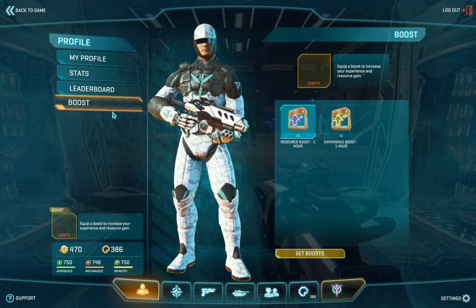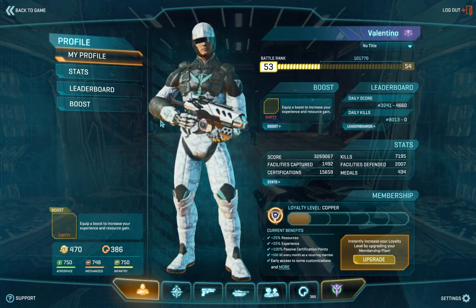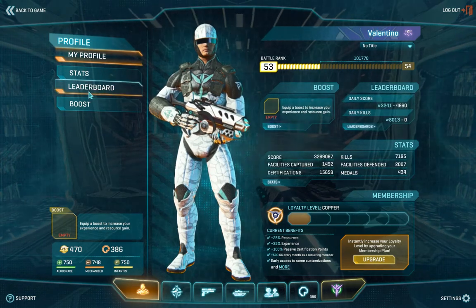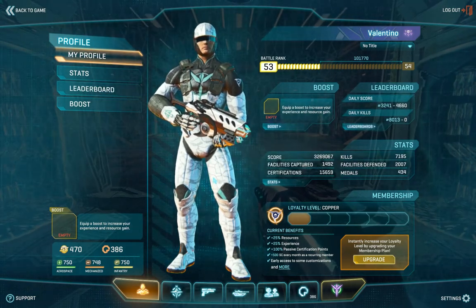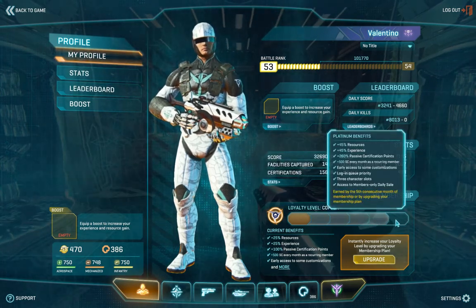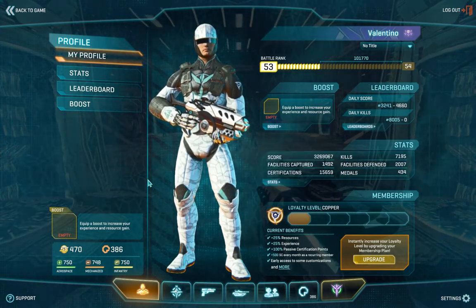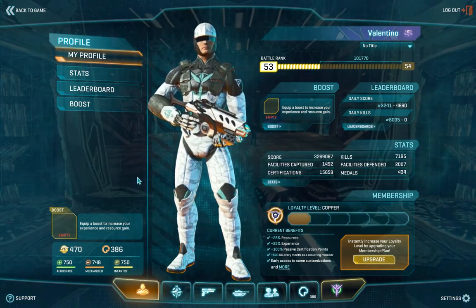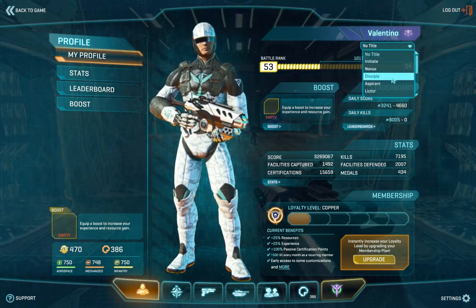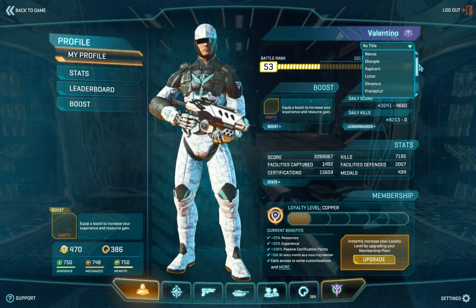You can get to the same tab by selecting the tab directly. The Leaderboard tab, of course, takes you to the leaderboard section. Stats will take you to stats. Under Membership, you can see what your current membership level is and what the next one will give you. In the upper right, under your name, you can select what title you want to appear on your name in-game. You get new titles every few battle ranks.